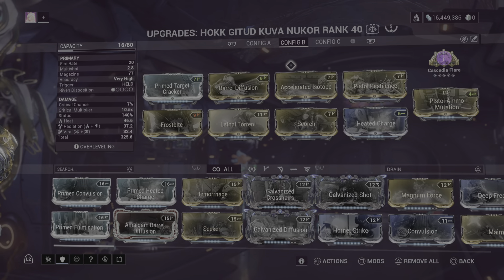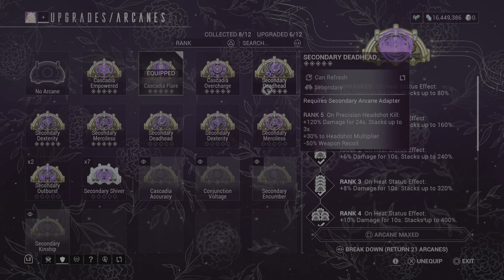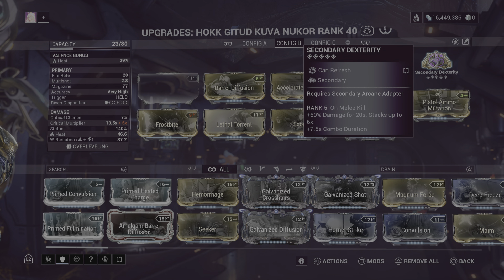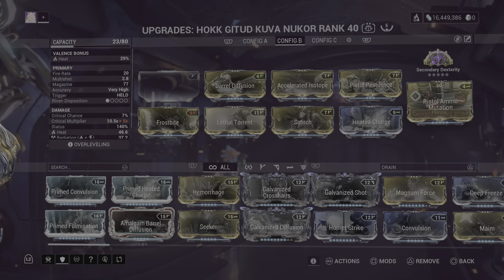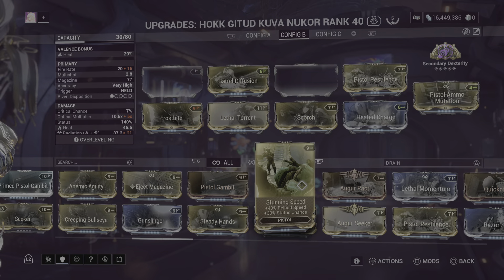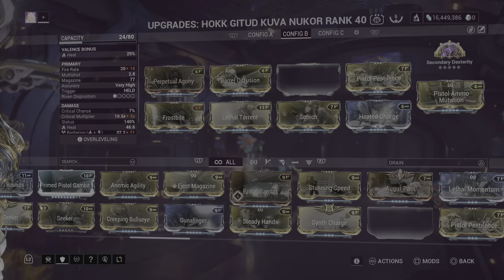You don't need Cascadia Flare — this isn't really a damage build for the primer. We can take Prime Tardcracker off and put on Dexterity for combo duration on our Exalted Blade, though combo doesn't affect the damage of Exalted Blade's normal attacks and waves. I do believe the heavy attack is affected by combo. Status duration is actually really important here; Perpetual Agnes also works, so we'll put that on instead.